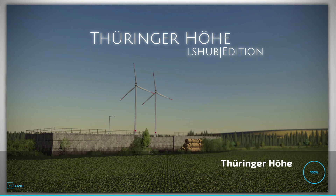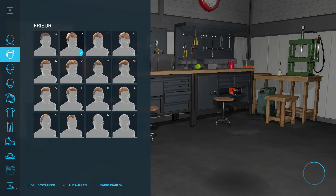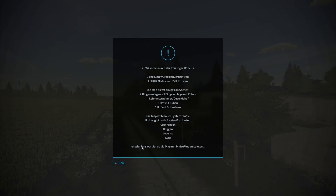Willkommen auf der Thüringer Höhe. Eine Karte, die, denke ich mal, aus dem LS19 bekannt sein sollte. Mir wurde zugetragen, dass sich das Ganze hier um eine 1 zu 1 Konvertierung handeln soll. Und ich kenne die Karte nicht - von daher schauen wir uns das Ganze einmal an.